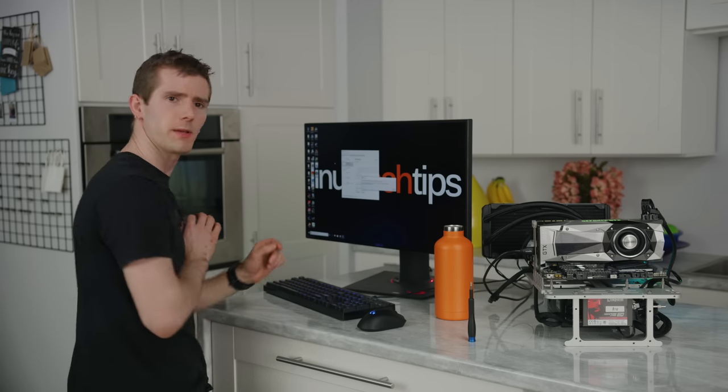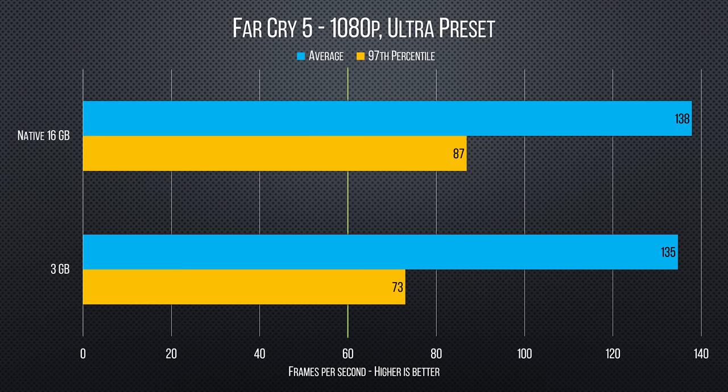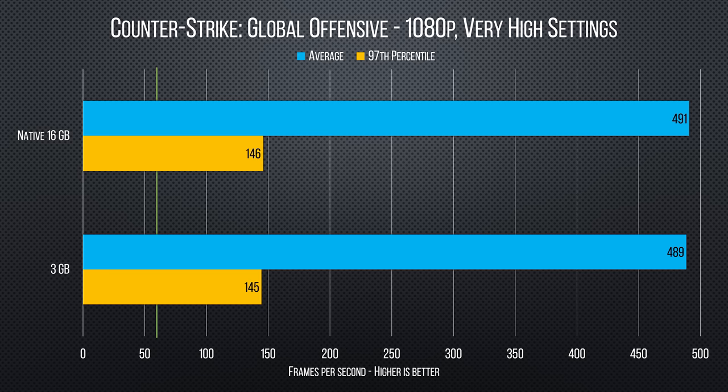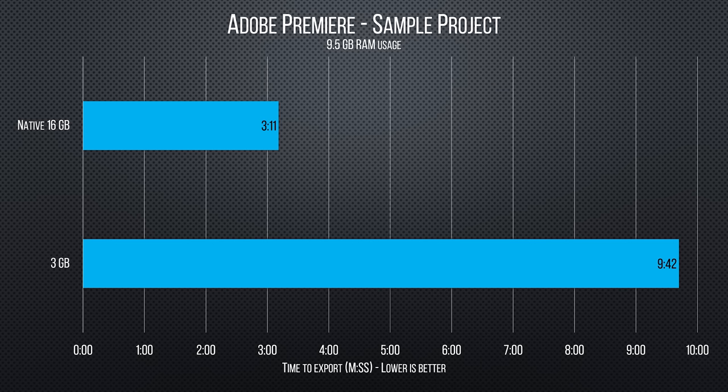Firing up gaming benchmarks, the numbers start out showing little concern for the lack of available RAM. However, in the open-world Far Cry 5, we see a significant drop in 97th percentile frame rates as assets load on the fly. In Unigine Superposition, we did see a small dip, but that could just be run-to-run variation.